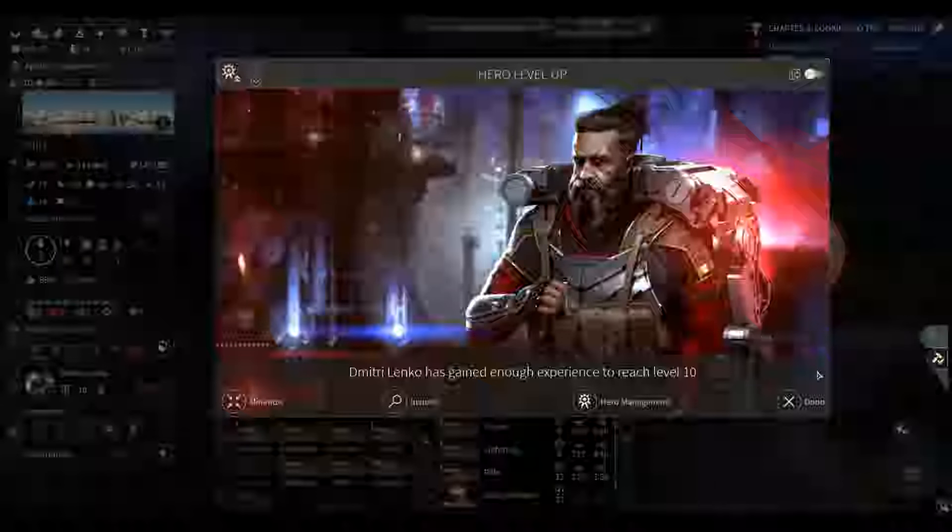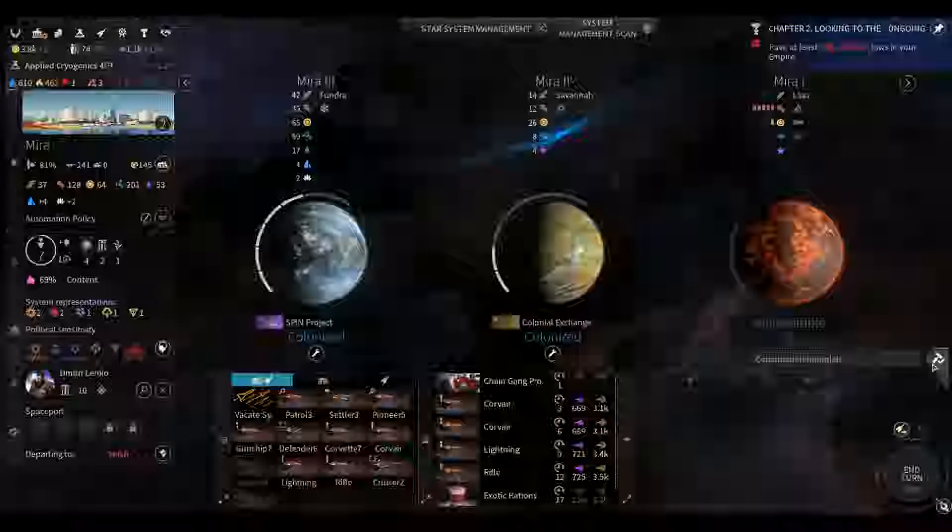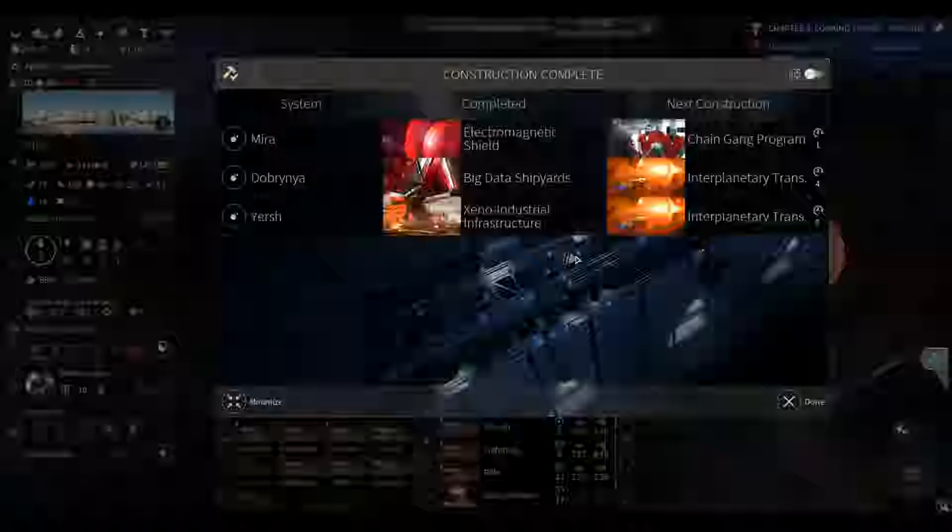Imperials left Mira — maybe they went to colonize somewhere else. Dmitri Lenko hasn't been seen in a while but he's upgraded himself — level two stats, more science and more production. Let's go with production. He's now level 10, good man Dmitri.